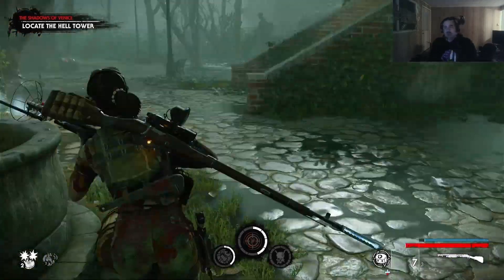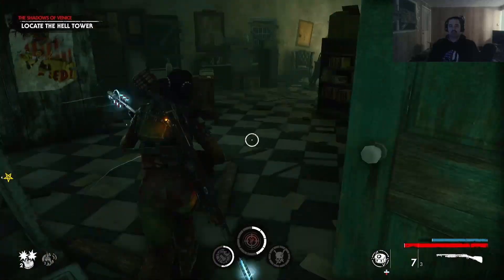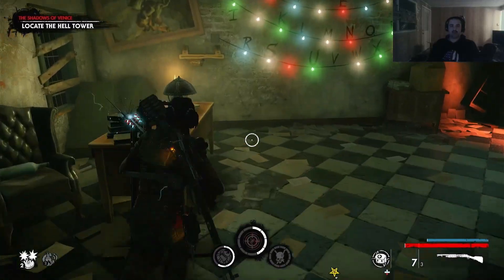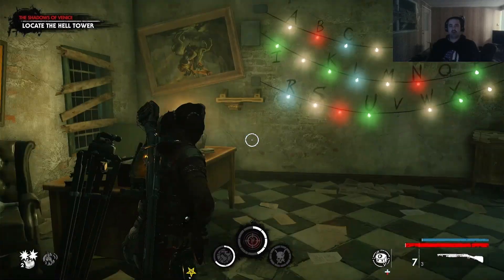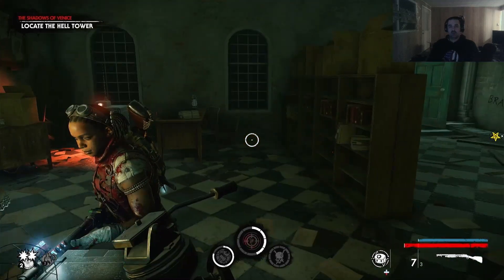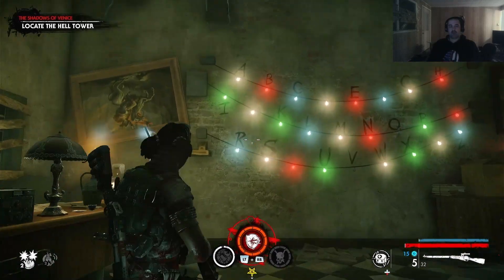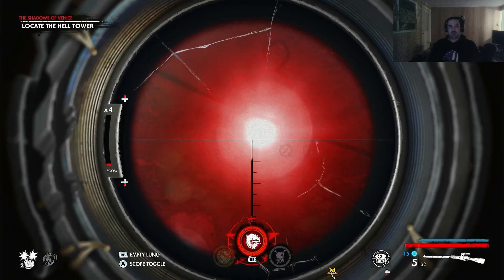Electric tripmines. I really like the increase in gadgets that you can use to take out enemies. Oh, what's going on here? That's right — brains. Use your brains.